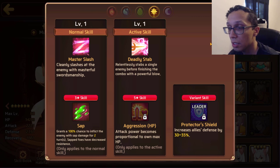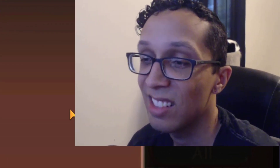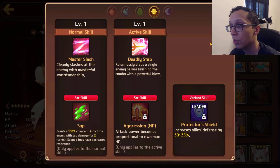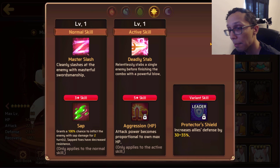His skills include Sap at 100% chance for two turns, but it's just one-time sap — not great. He also has HP Aggression on his five-star skill. For newer players: HP Aggression means attack power becomes proportional to the mon's own max HP, so if you encounter a mon with aggression on their skills, build them with that stat to take advantage of both survivability and skill damage.